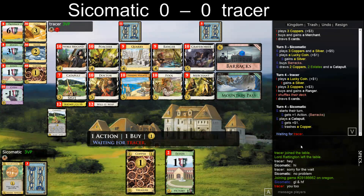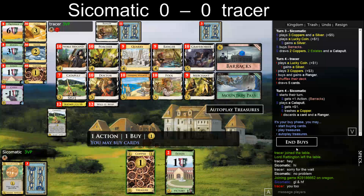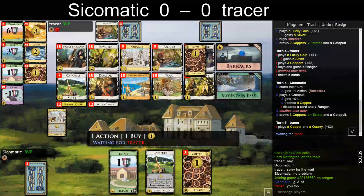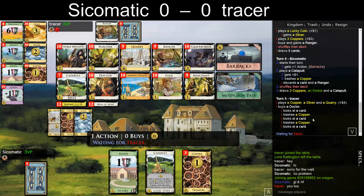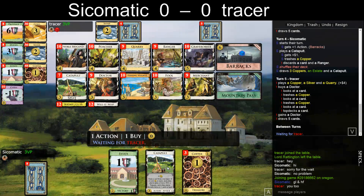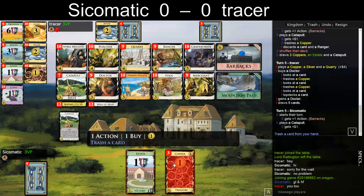Maybe attacking didn't do all that much. If he keeps Catapult, Quarry, and copper... he has the retrieval Ranger. So he had the collision there right away. I'm confused — I need to place Catapult. Yeah, so he gets the Doctor now, trash the copper. Kind of want to get a Ranger or Quarry here, so maybe I should trash this estate.